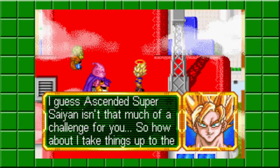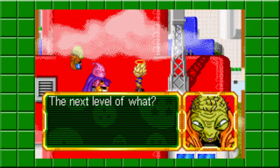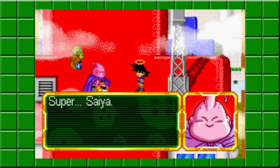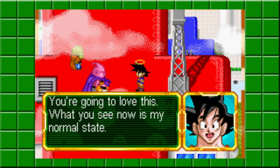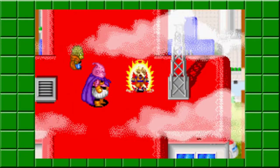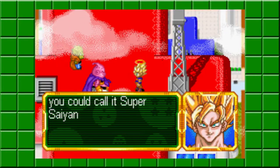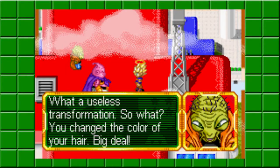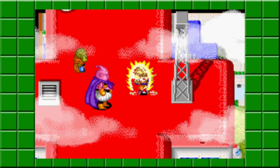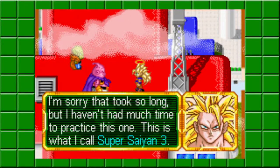I don't know if that lightning was supposed to represent the Super Saiyan 2 lightning, because that's weird for Goku to go straight to Super Saiyan 2. As you can see, Majin Buu — they kept the Japanese pronunciation of Super Saiyan, so that's pretty cool. And the Super Saiyan 3 sprite looks pretty cool.